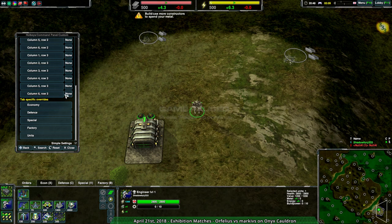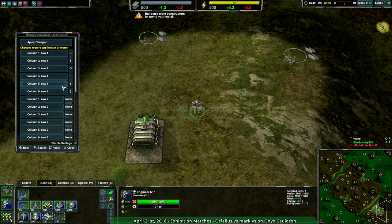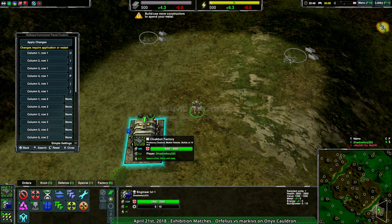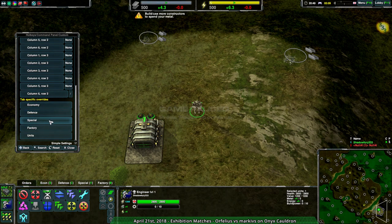It's also worth noting there is a slight trick you can do. If you want any particular key to cancel you out of any particular grid, column six, row three is never used for anything. So if you put a key there and apply changes, you can press that to cancel out of any grid — so if you hit slash, you'll always get out of it. Except for the econ tab, because again, that has to be explicitly set. Bear in mind: it's not going to be global unless that tab has no hotkey override whatsoever.